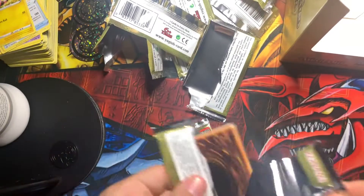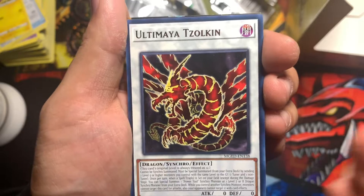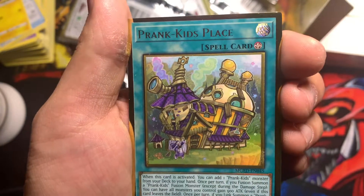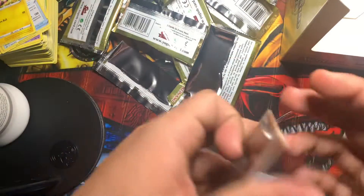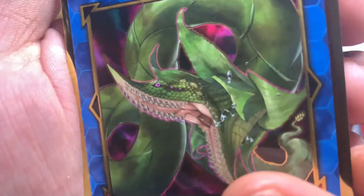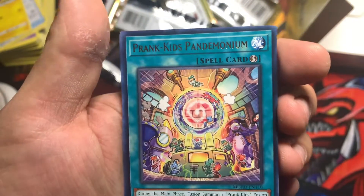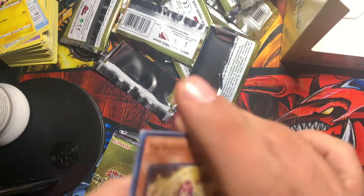Seven more packs. Numeron Zolkin — that's how you pronounce it — damage. Yeah, it looks beat up. Deep Sea Diva, that's a good card. Prank-Kids and the field spell, Dragon Maid Hospitality. Frame Lord Omega — nice. Birdborg, Linden. Anaconda — that's great, nice! When we call it — this one looks nice. All right, this is the last pack for the fourth box and then we'll move on to the fifth.